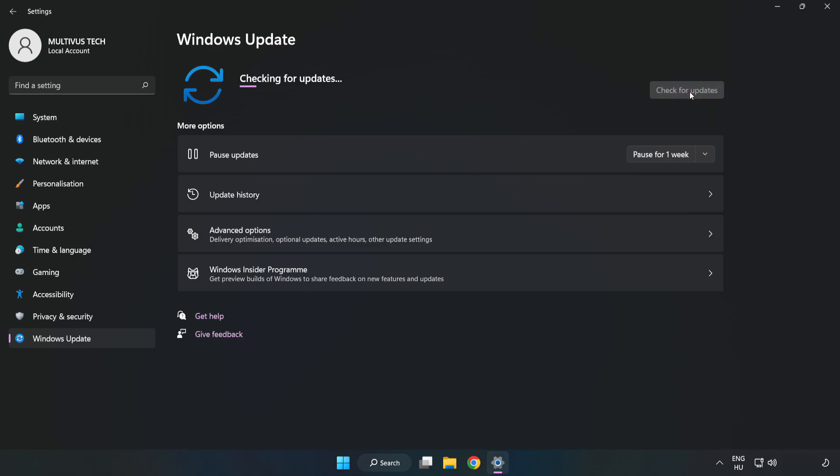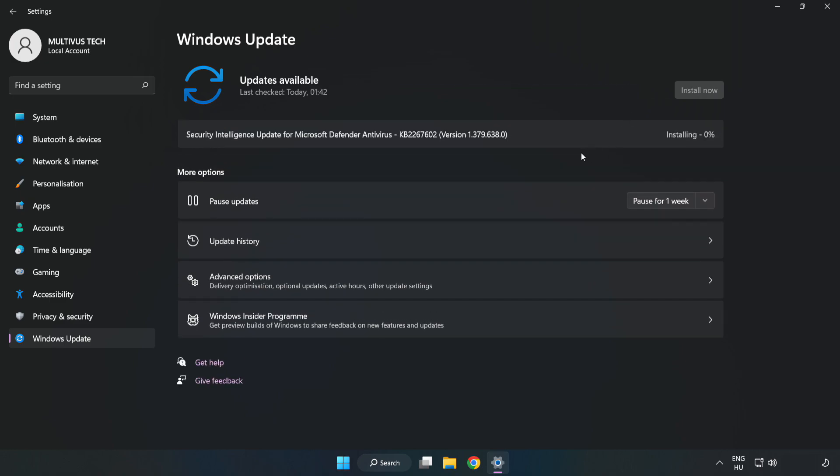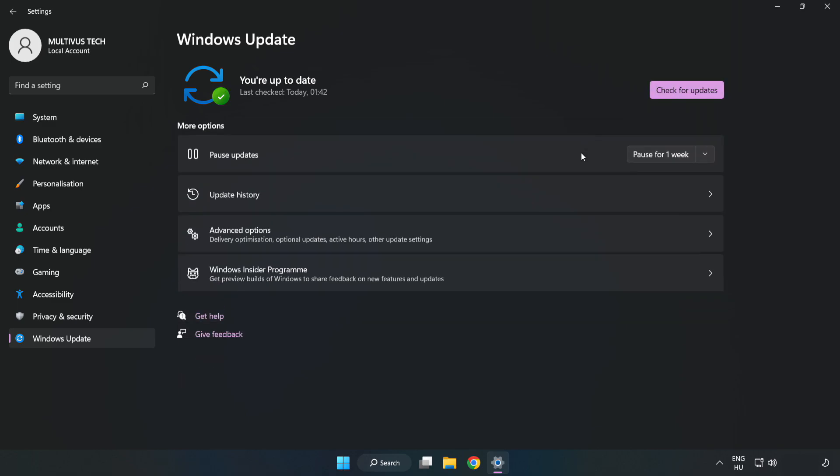Click Check for Updates. After completed, click Close.